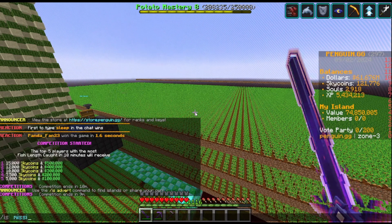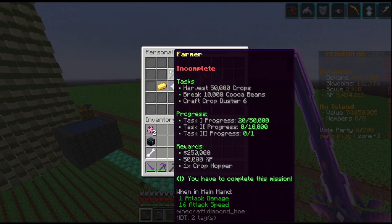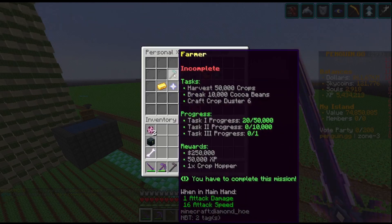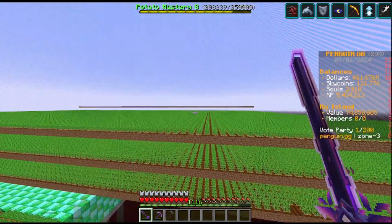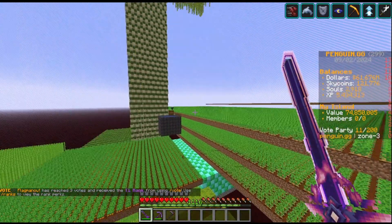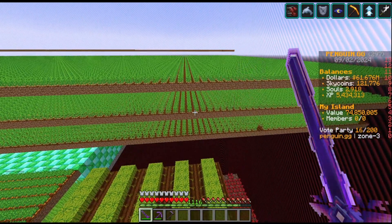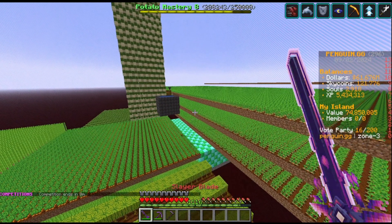I've also unlocked the tier 6 personal missions and I need to farm wheat to unlock the Crop Duster 6 enchantment recipe — I need around 250,000 wheat for that. So I might as well build two or three layers of wheat on top of this farm so I can farm it. I need to place down dirt anyway to constantly farm potatoes, but before I do that I'll be farming wheat to complete that quest.